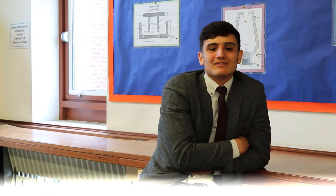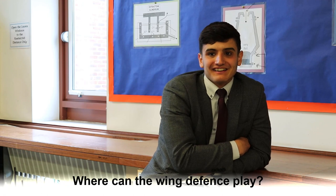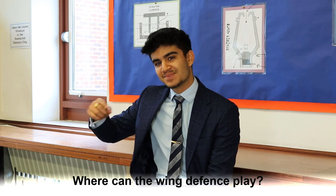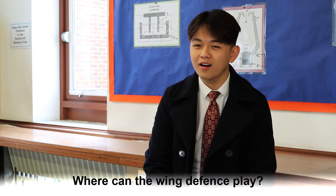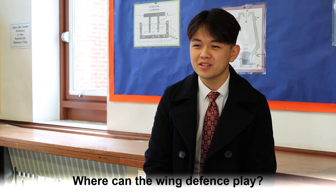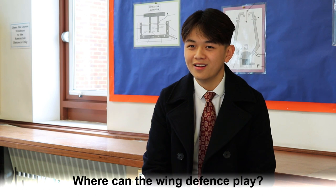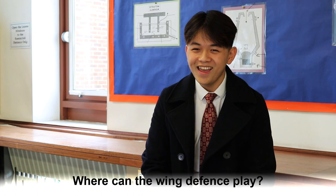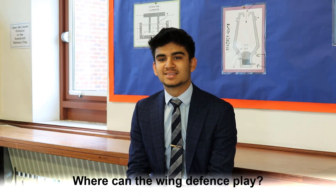Next position is wing defence. Oh, on the wings. Yeah. That's all I've got. It's like right back, innit? The Ds. In the wings, in their own half. Only in the centre third and their own third. Yeah, that's it — and not in their own D. What's the D? The shooting area. It's like the box.